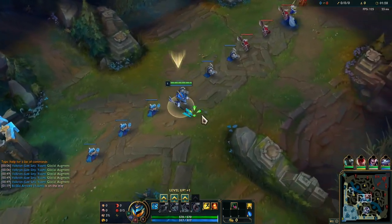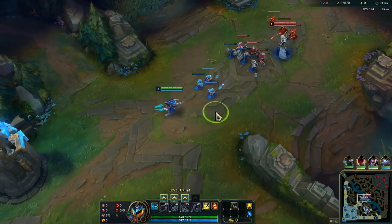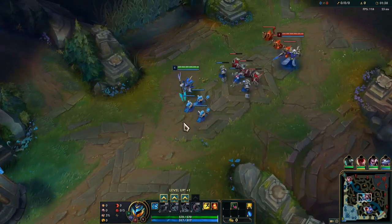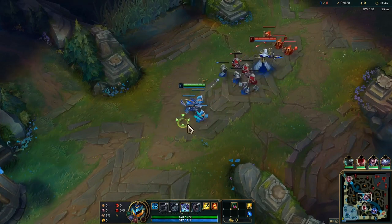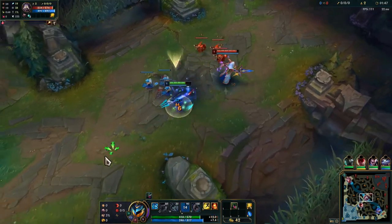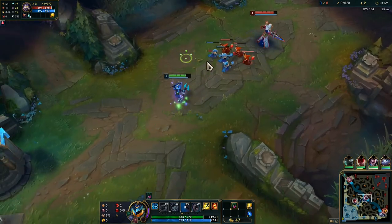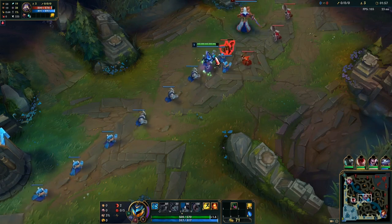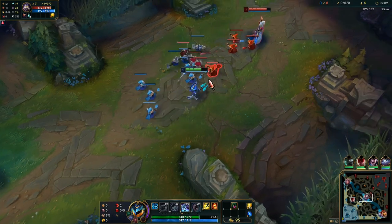After we get level 3, we can just constantly Q-Auto-W him. Right here I don't want to step up to the wave because if he just Qs me, he gets it for free. I'm going to look to E on top of all three of these minions. If we're able to get it, we'll hit him with a little auto. That was a really good trade by him — he started his W and I didn't realize that, or else I would have just started my W as well.